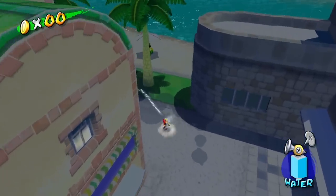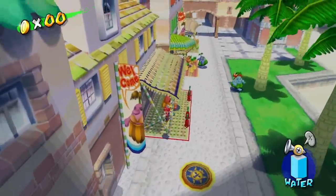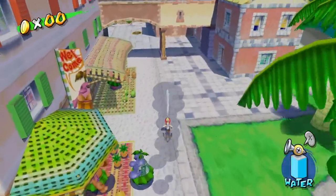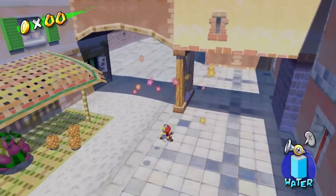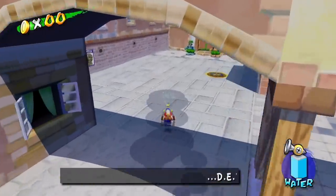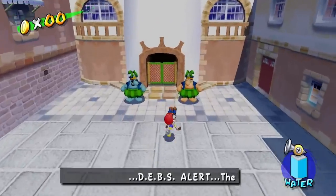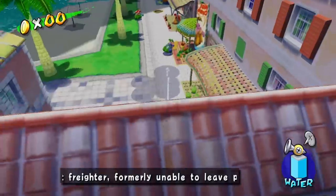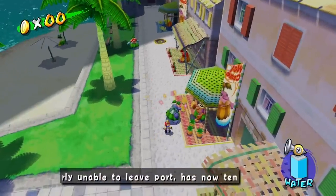In Fire Emblem, a hub usually also includes shops and the ability to talk to your units. One reason a game might use a hub is when traversal itself is a fun part of the game. Going back to Mario Sunshine, moving, jumping, and using FLUDD is fun, so running between levels in Delfino Plaza is more fun than selecting a level from a menu.